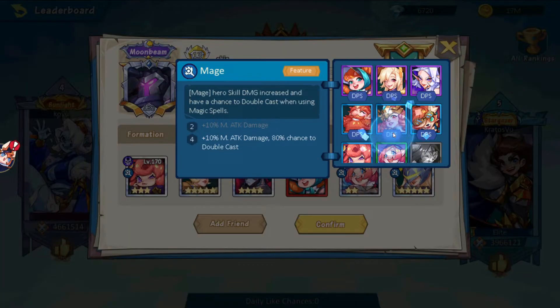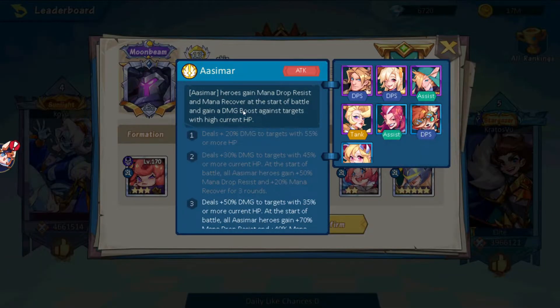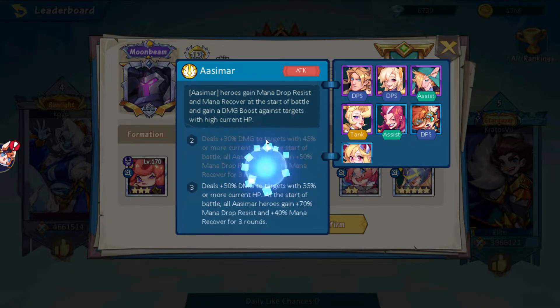Going back to the other guy, I've noticed I can check the skills here. You can see that his top mage hero has additional magic damage and an 80% chance to double cast.